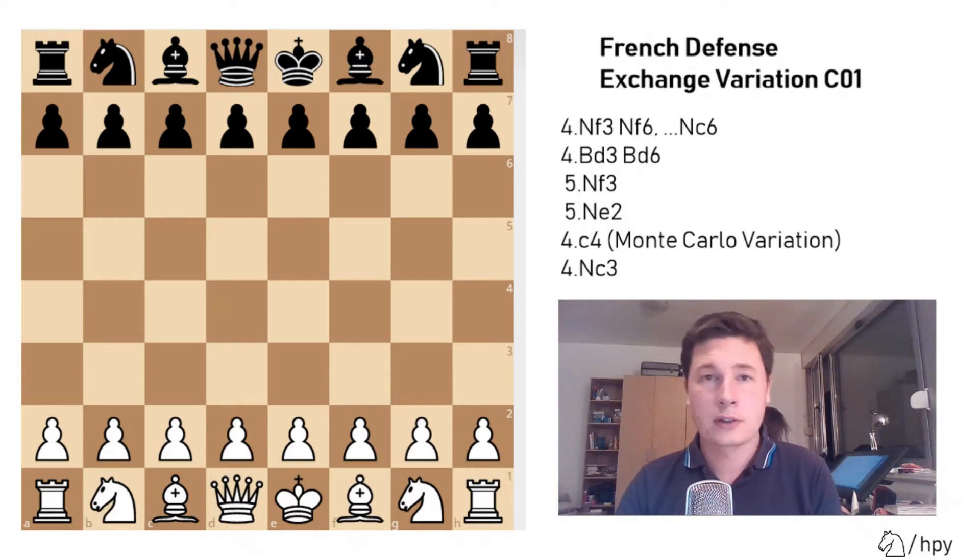However, there's still a lot of fighting in that opening if you know what you're doing, and especially you can get hurt if you don't. So it's important to know that variation if you play it with black, and it might be a good surprise weapon for pawn to e4 players who face the French defense.